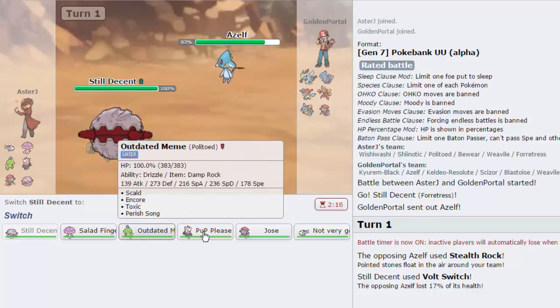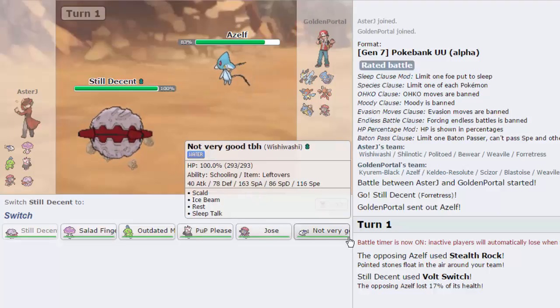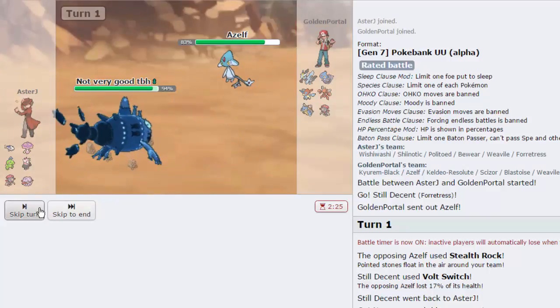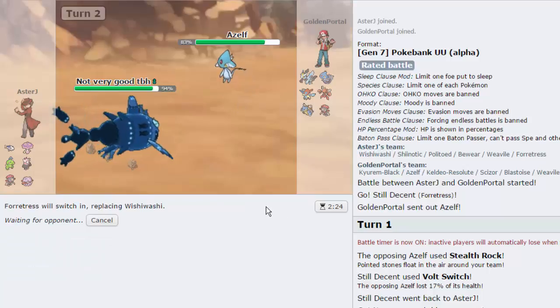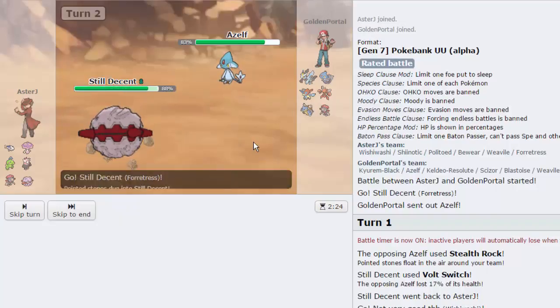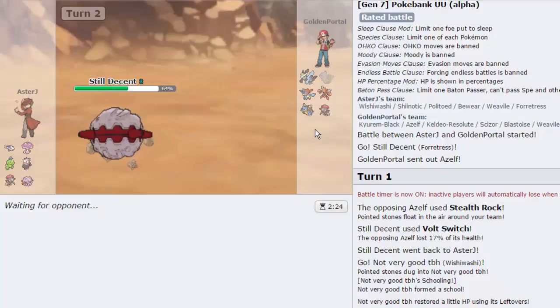We are Assault Vest Beware, which is really cool. I'm going to go into Wishiwashi, because we get the Leftovers after the Stealth Rock damage, and then switch back into Fortress to take the Explosion. It's not going to do too much - only 30 - and we have a solid switch into Keldeo in Shinotic, so I'm not too worried. I fully expect Keldeo to come out here as it's the only thing that can really threaten us.